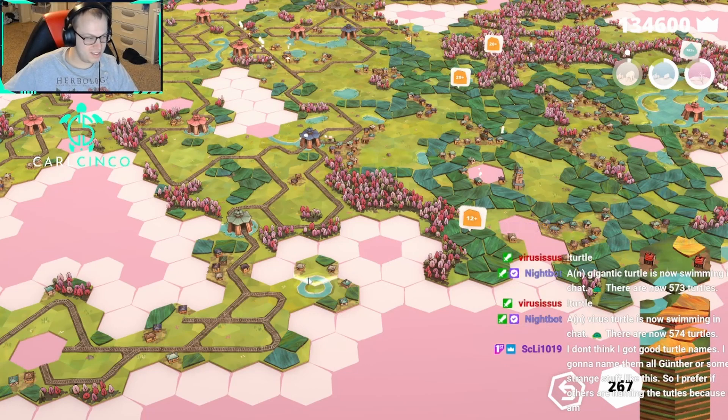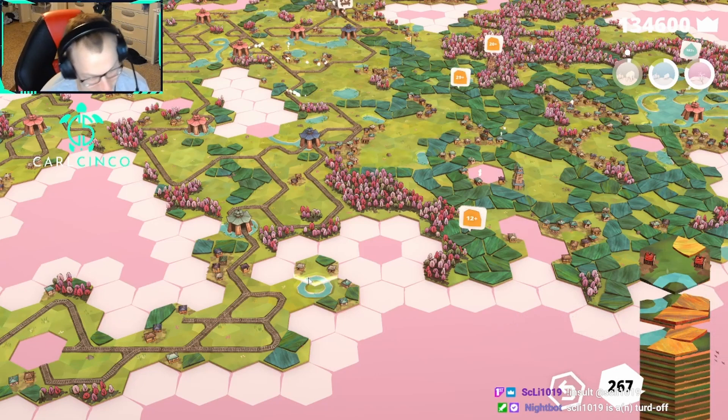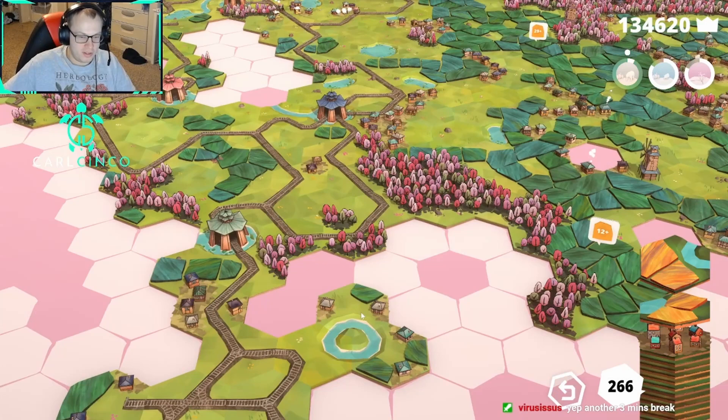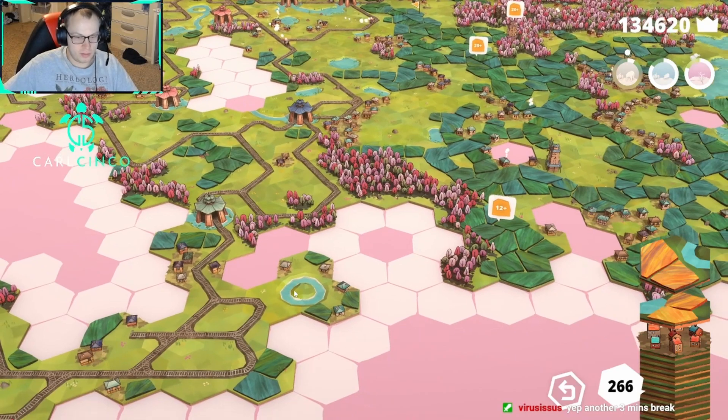Fire's turtle — there it is, nice. I don't think I got good turtle names, I'm going to name them all Gunther or some strange stuff. Turd off — good insult Nightbot. I think we'll go there, it's a little weird — it makes this spot weird but I think for the most part it's pretty decent, make that work.